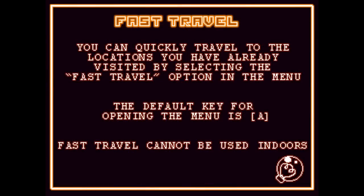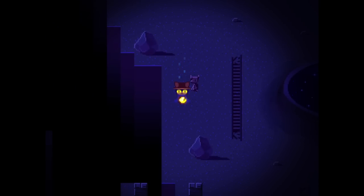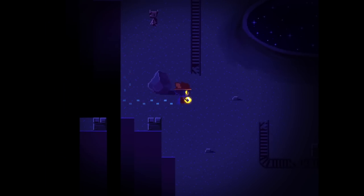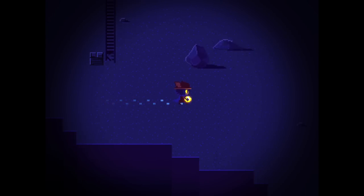Fast travel - you can quickly travel to locations you've already visited. Default key for opening the menu is A. Fast travel cannot be used indoors. That image looked kind of Homestuck-like, didn't it? Look, we just left little glowing footprints. You're talking about Homestuck - it's clearly Cave Story. We need to play Cave Story. One day. We finally got around to OneShot, we'll get around to Cave Story eventually.